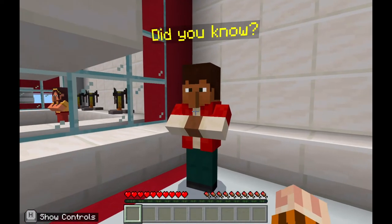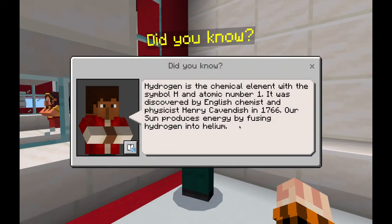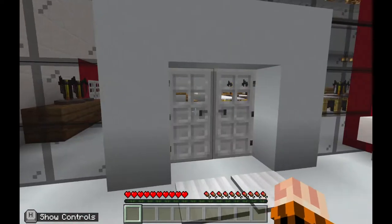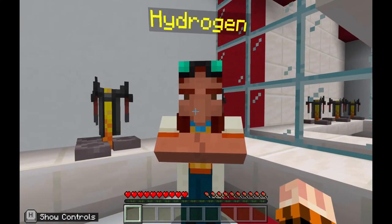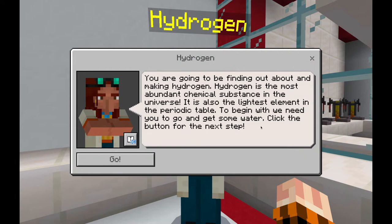You head in to the hydrogen lab. If you have a 'Did You Know' NPC, there are lots of these across the game and they will give you different facts around chemistry, fuel, and aviation. This one talks about hydrogen, explaining that it is the chemical element with symbol H and atomic number one. Make sure you're reading each of the 'Did You Know' NPCs as you go along. When you're ready to begin, click on the hydrogen task NPC.